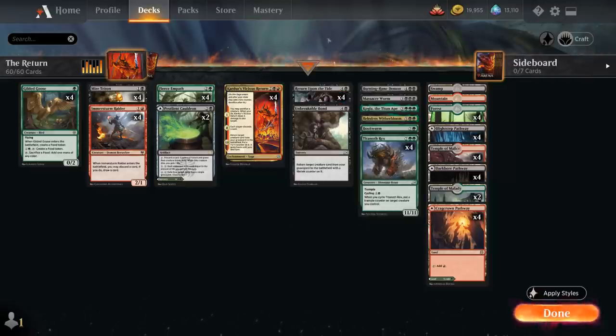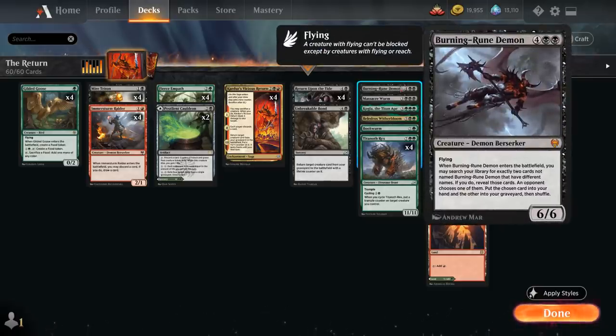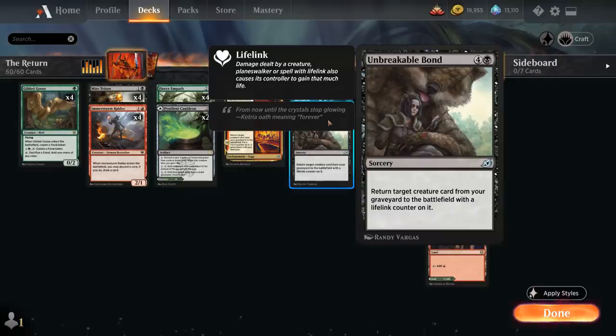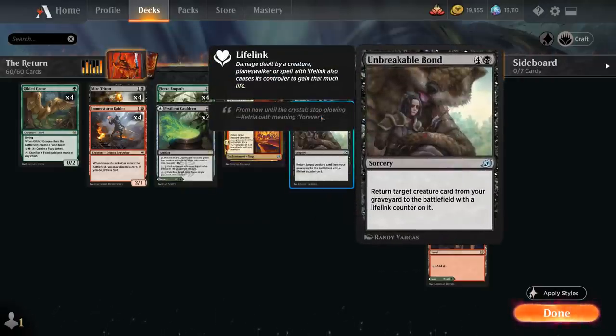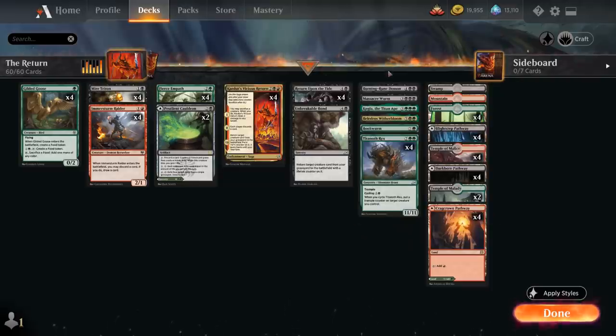The creatures to reanimate include Burning Rune Demon, which is also very feasible to just hardcast for 6 mana — a 6/6 Flying Demon Berserker that when it enters the battlefield lets us search our library for exactly 2 cards with different names, our opponent chooses one to put into our graveyard, and one goes into our hand. That's also the reason for the one-of Unbreakable Bond, in case we want to get both Return Upon the Tide and Unbreakable Bond, guaranteeing at least one of the 5-mana reanimation effects.